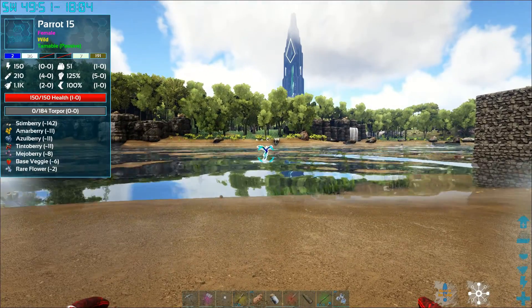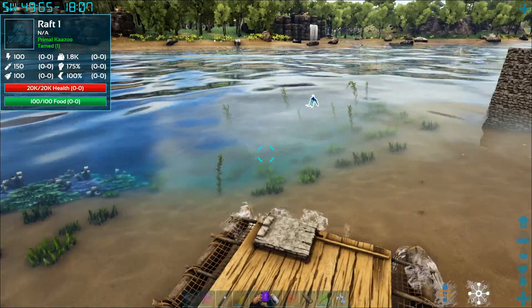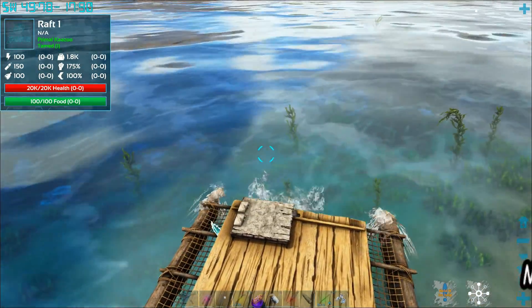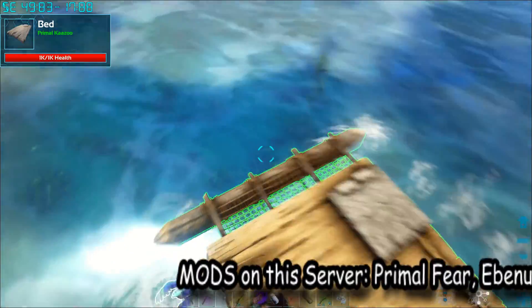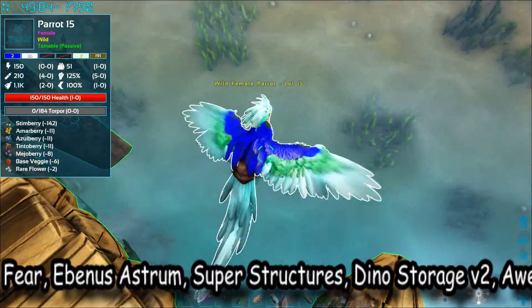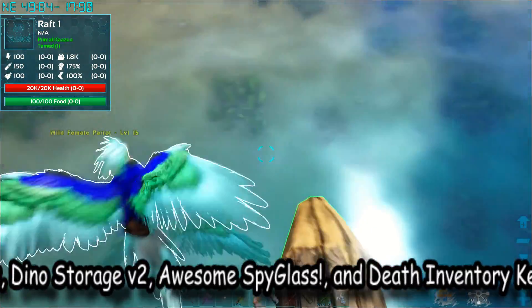Alright guys, Kazoo71 here back on Primal Fear. Last time we tamed that caustic parrot. The mods I'm using on this map are Primal Fear, Ebenus Astrium, Superstructure, Dino Storage Version 2, Death Inventory Keeper, and the Awesome Spyglass. What I'm trying to do now is tame this passive parrot.